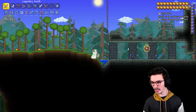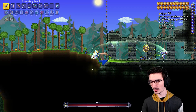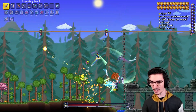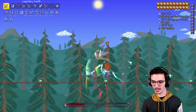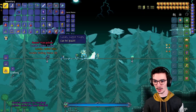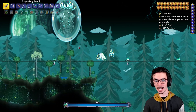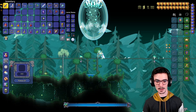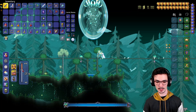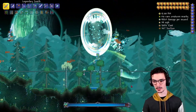Now we have the Lunatic Cultist — they look the same, they don't look any different. We'll murder him. The Zenith should be basically one shot. He actually has a good chunk of health — I thought it was going to be easier. We also got the trophy. I want to look at the pillars real quick to see if they have any skin changes. Everything looks the same on the pillars, so I don't need to check out the others.